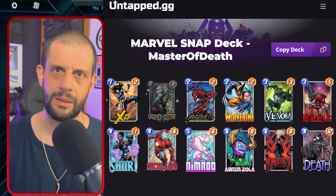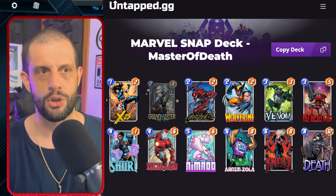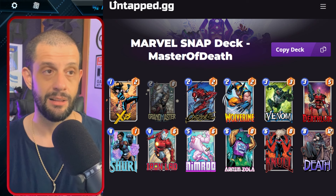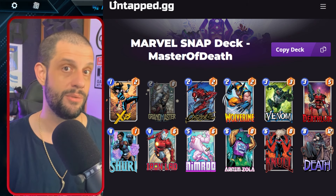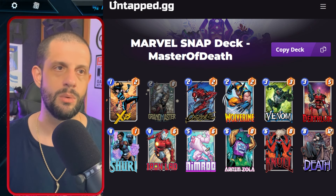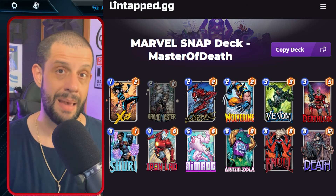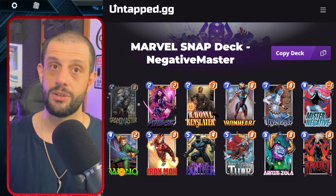X-23 is in here and I looked at different builds of destroy that would also work in this shell. You could do a Deadpool build, but I settled on this version with Iron Lad to give a little bit more oomph to the consistency on turn four, because if you hit Shuri, of course you want to aim for Shuri and Nimrod in all possible situations. With Grand Master being a 2-0, immediately I also went to Ravonna Renslayer, and there's going to be several decks that feature Ravonna that allow Grand Master to truly thrive.